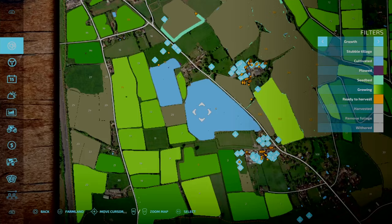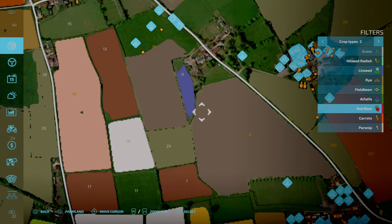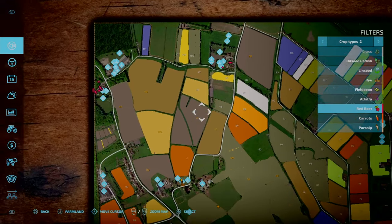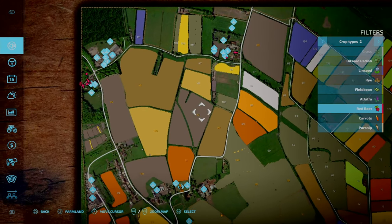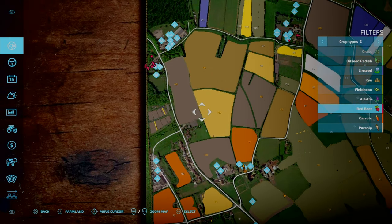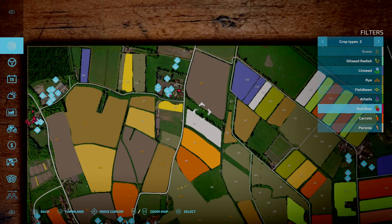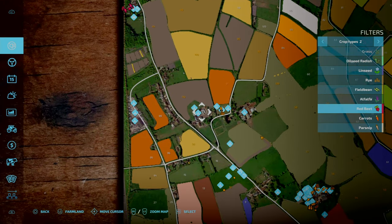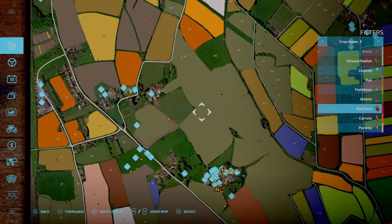Fields 6 and 10 will be one of the new crops - I'm thinking we'll do Red Beet on 6 and 10. Moving upwards, I'm thinking fields 90 and 110 will get Parsnip. And then Carrots on 45 and 88. In fairness it doesn't make a difference in terms of the harvesting method - it's just a different crop type at the end of the day.